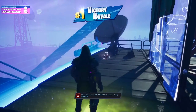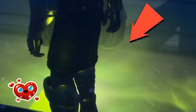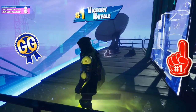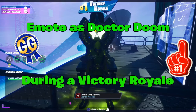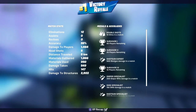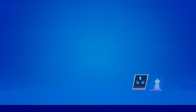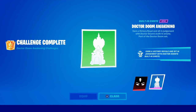Check it out — Victory Royale! Dr. Doom awakening challenge complete. Very nice! And you win another legacy update too — No Rivals, Dr. Doom awakening, pretty awesome guys. No Rivals Doom. Check it out — 12 eliminations, not a bad deal! Let's go back into the lobby and check it out. Oh, what do we have here — we got a banner!